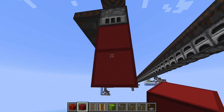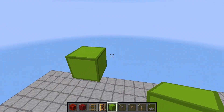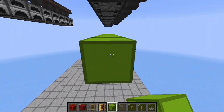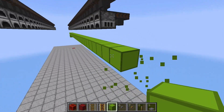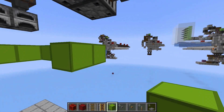Now we can start building up the rail lines, starting with the output rail line. Go two blocks down and one block from the first furnace, then go one block up, then continue on with these blocks until you reach the very end.